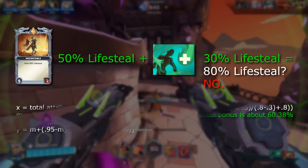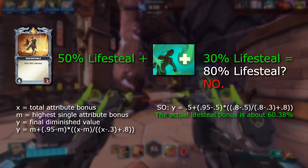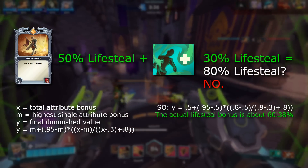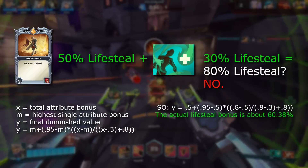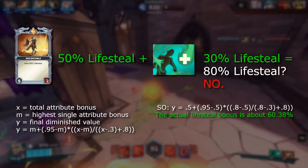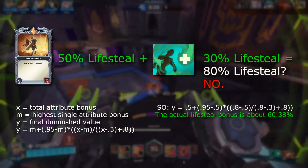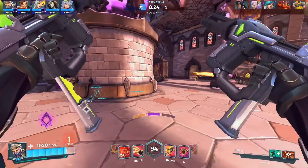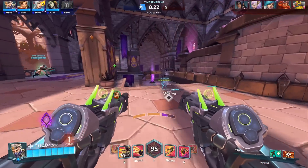For example, if you have Ash's Indomitable card, which gives 50% lifesteal, and then buy Life Rip on top of that, which grants an additional 30% lifesteal, you receive the full 50% from Ash's card, but only about 10% on top of that from Life Rip, giving you about 60% lifesteal in total. This makes Life Rip a pretty much useless buy when running this card with Ash, all thanks to Diminishing Returns.